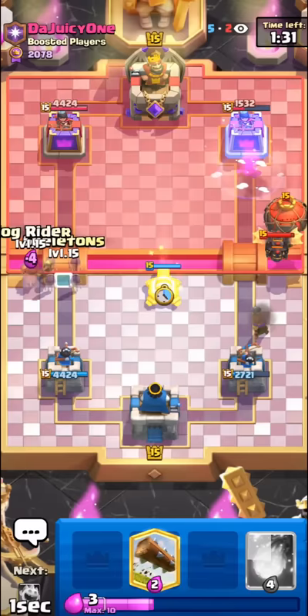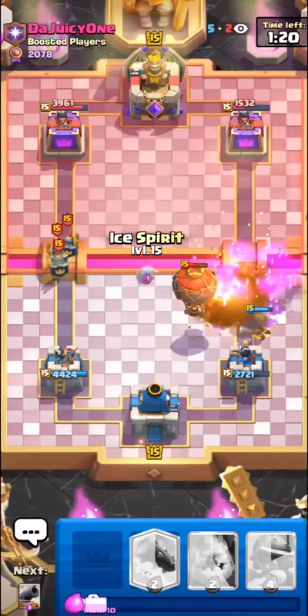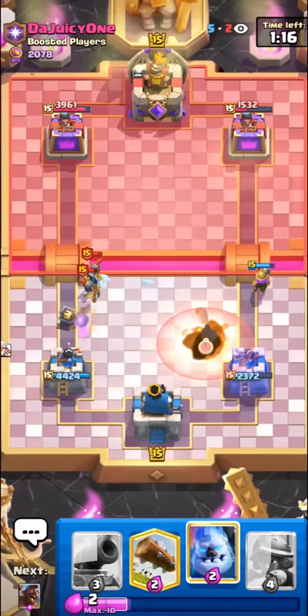We could have a nice push going with our evo skellies. I'll play the hog cannon first, and then we can go for the hog and evo skellies. If he tries to over-commit with this push he's dead — he has to use zap twice on defense. Perfect, now he has no elixir to support this push, so the fireball should take everything out.